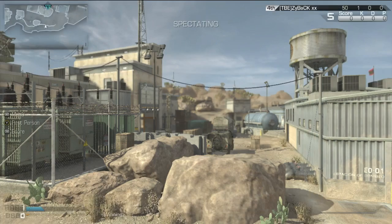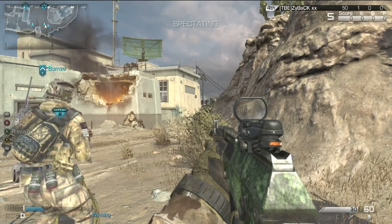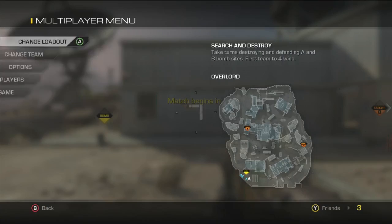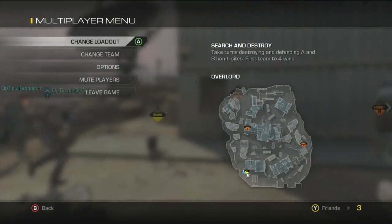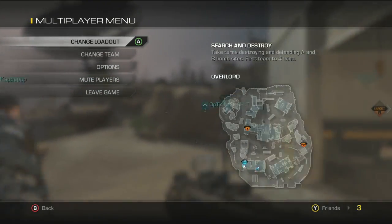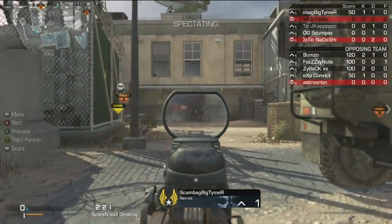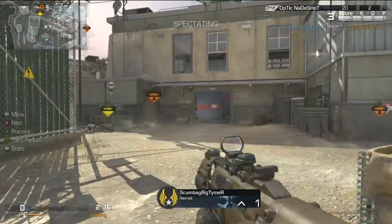Now that I see the defensive line, it definitely sticks out to me that offense might have an easier time, because it seems like they're kind of equidistant to the B bomb site. The offense will be working from the high ground — from the top rocks — while the defensive players have to work in from the hangers. But Optic don't want to go to the B bomb site; they want to go A. And it looks like Nadeshot is getting shut down off the start.